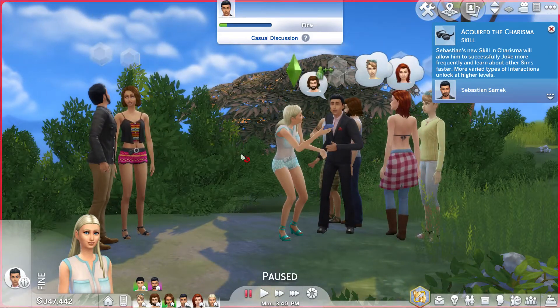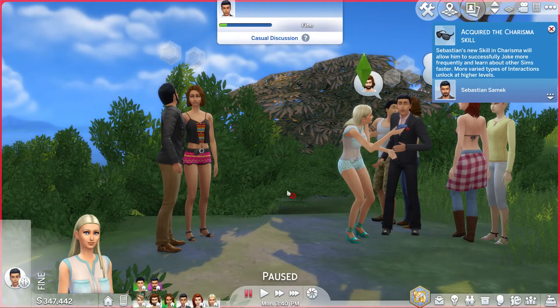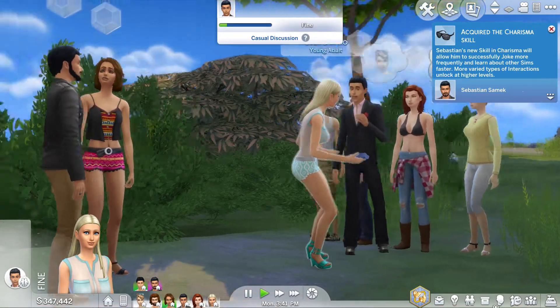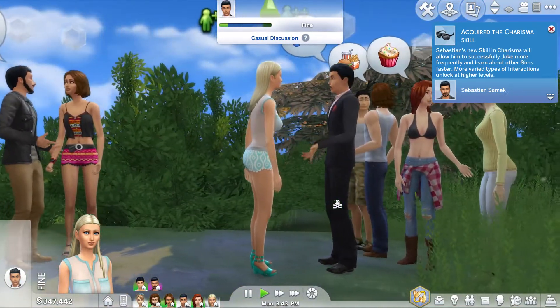Let's stop it real quickly. There's a history feed over here that tells you what's happening. We can see: Sebastian acquired the charisma skill. It reads: 'Sebastian's new skill in charisma will allow him to successfully joke more frequently and learn about other Sims faster. More varied types of interactions unlock at higher levels.' So we have a nice sentence there that we can analyze for grammar if we wanted to.